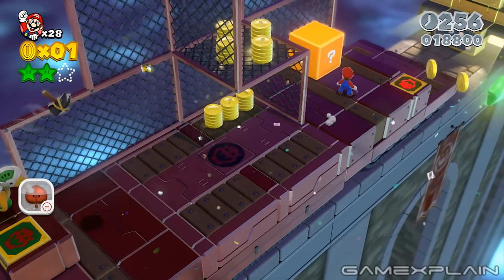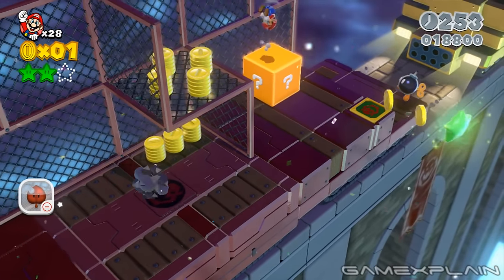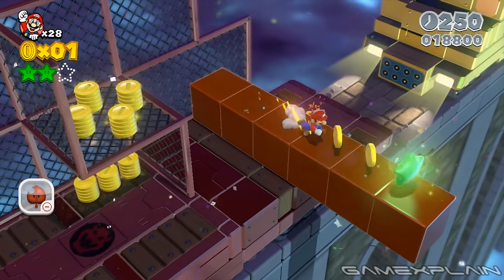When you reach the next main tank, activate the question block in the back, then ground pound to reveal a block path that leads to the third and final green star.